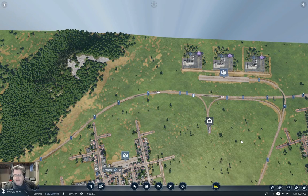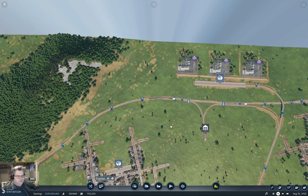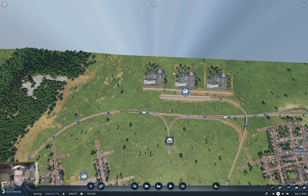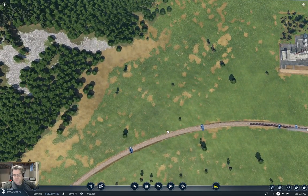Hello everyone, welcome back to Transport Fever 2. This is the long land map. Last time around I got the refined oil connected up to plastics and fuel refining. This time around we're going to get the plastics connected up to the goods production.